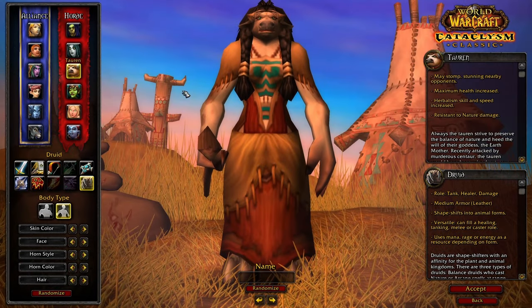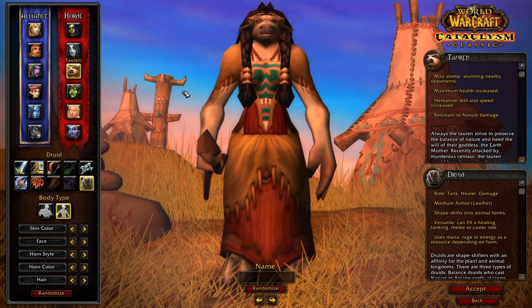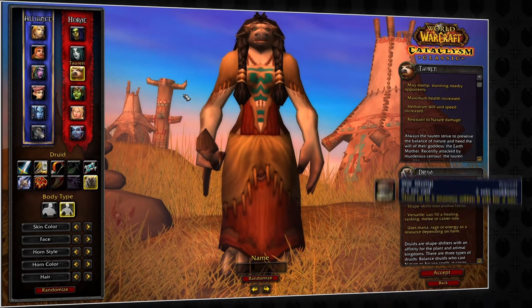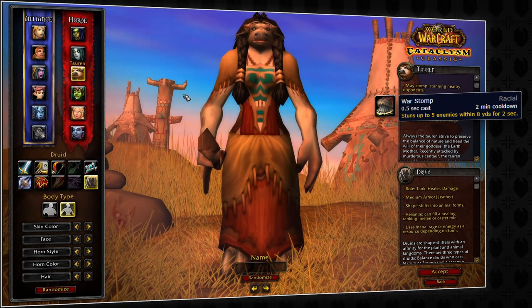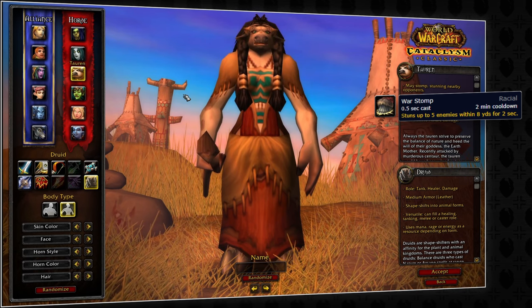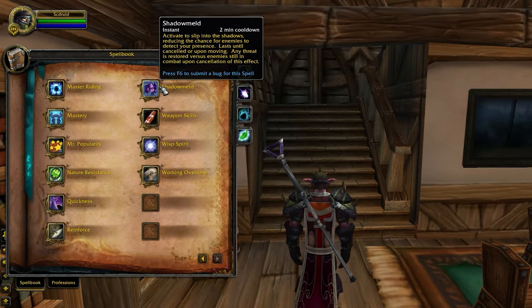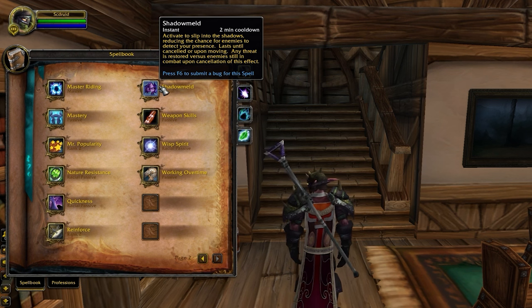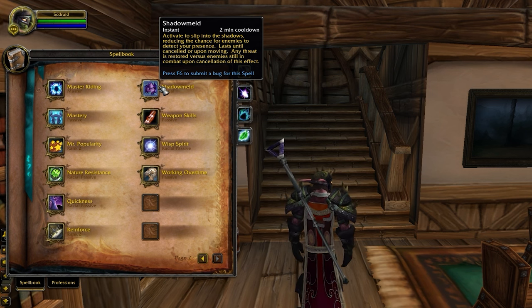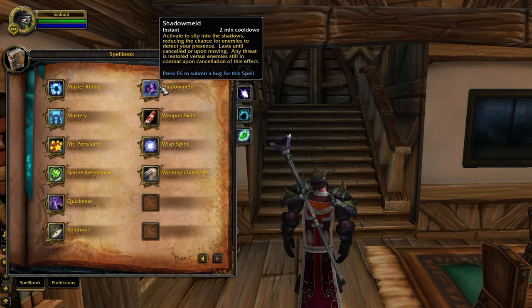You can even use Shadow Meld to avoid incoming CC and immune projectiles coming right at you. For Horde, you really only have one option, and your best option is going to be Tauren. Tauren has access to War Stomp, which will allow us to pair War Stomp with Cyclone. This can also be used as a re-stun to try and land a kill on an enemy. While Horde is a solid option, most druids are going to find themselves on Alliance playing Night Elf, as the benefits of Shadow Meld far outweigh those of War Stomp.